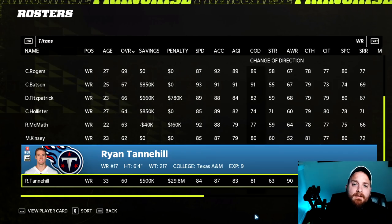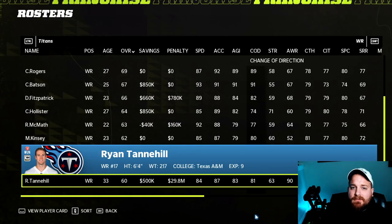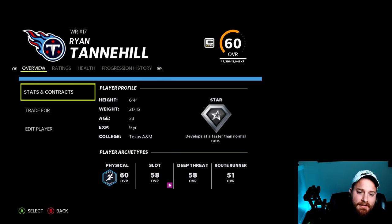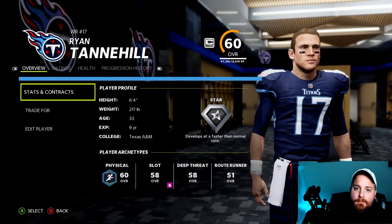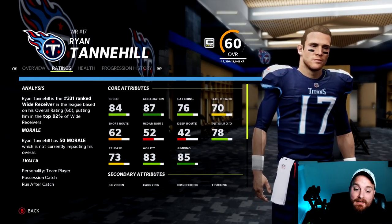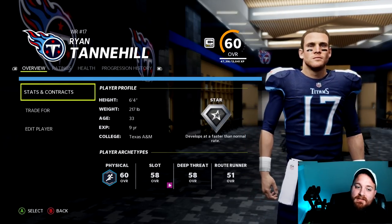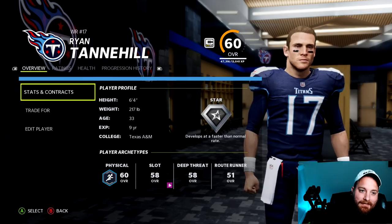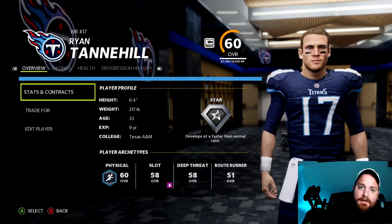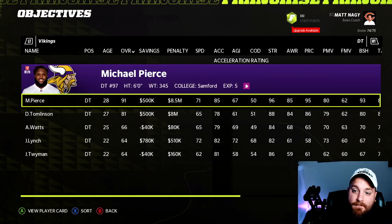I apologize to Titans fans — this is easily the hardest team to find a position switch for. So we're just going to meme it: move Ryan Tannehill to wide receiver. He started as a wide receiver at Texas A&M, so he's not god-awful — a 60 overall with 76 speed, 70 catching, 78 spec catch, and 70 catching in traffic. There's no legitimate or practical position switch here, but maybe you didn't know Tannehill played wide receiver.